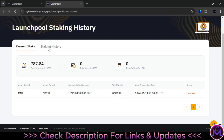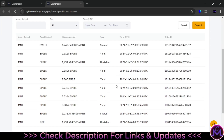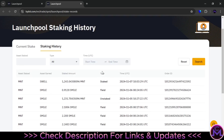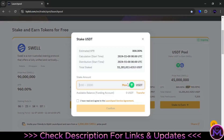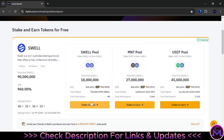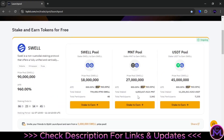Let me show you past history so you know how this works. You can see the last launchpool — Smile — with yields of 0.9, 2.1, 2.2, and so on. That's how it's going to work: every 24 hours you get a yield distribution, six yields total. If you want something stable, you can also stake USDT — the minimum is 100 USDT. Transfer it to funding and do the same process. You keep getting yields every day.